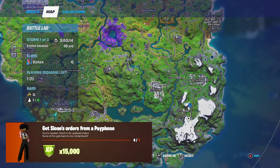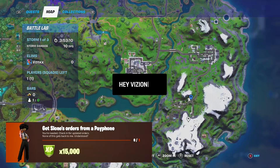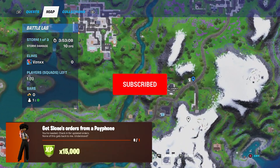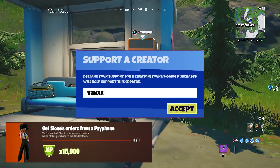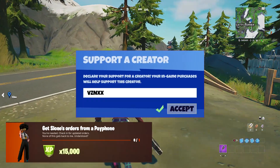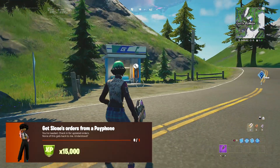And then you should complete that challenge — very quick and easy. Anyway guys, this is how you complete that Week 5 Legendary Quest inside of Fortnite Chapter 2 Season 7. If this video helped you in any way, consider dropping a like down below and also consider subscribing to the channel as well. Thanks to all the support, thanks for watching — I appreciate every single one of you and I'll see you guys in my next video.